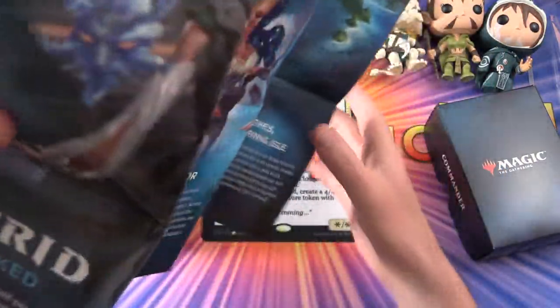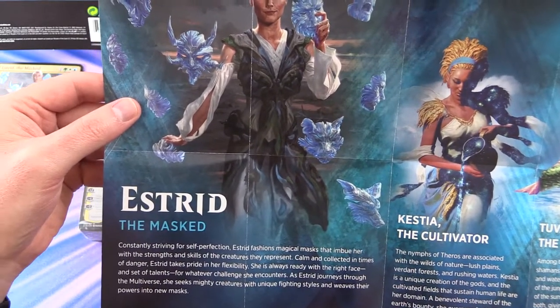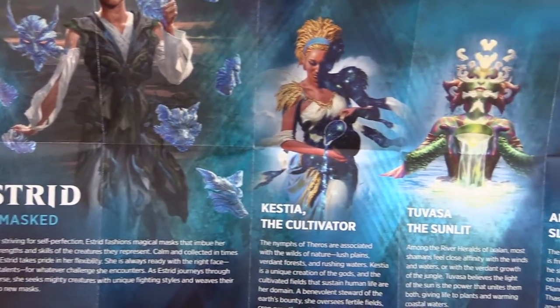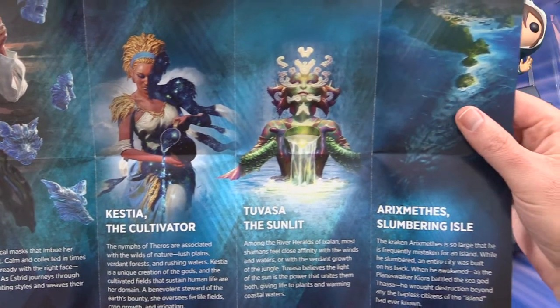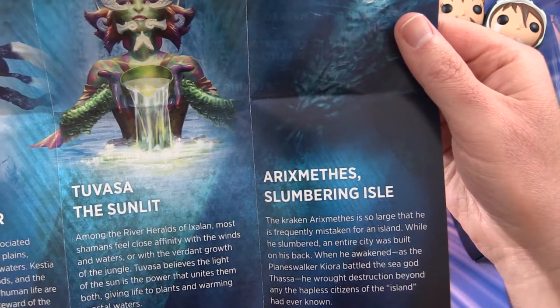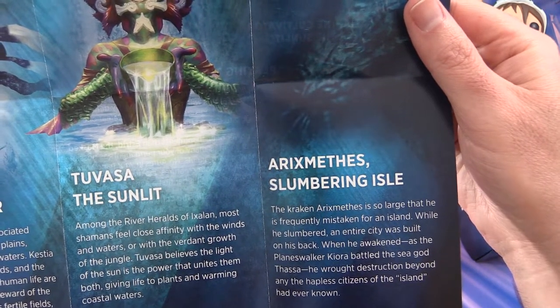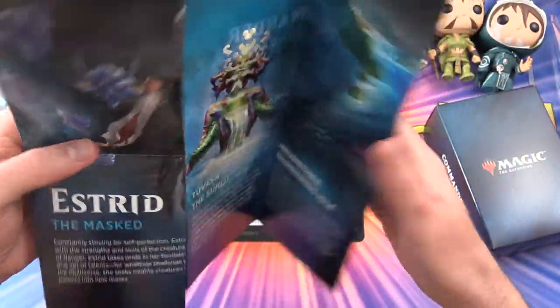On the back here we have a look at the main players — Estrid, Kestia, Tuvasa. And what is this? A Rixmethes Slumbering Isle. Oh, it's a Kraken! So you think it's an island — yeah, that'll be interesting. We'll check that out as well.